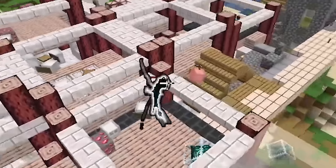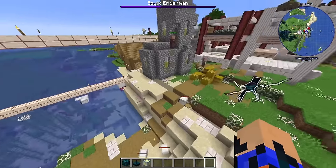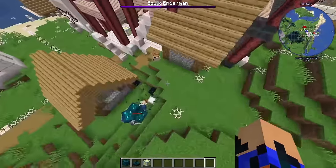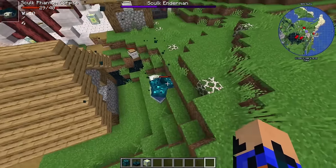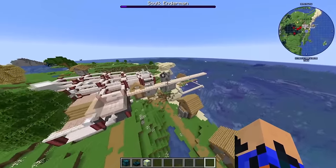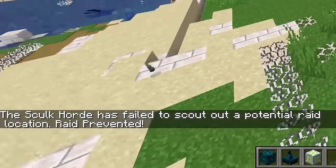We have a Skulk Enderman and it's getting beaten up — already at half health. The Mii's are fighting back, there are still villagers here. Meanwhile the infection is spreading. A Skulk Phantom will die. Although the infection has risen, the Skulk Enderman dies too. They're doing things so well. The raid has been prevented. There are new Skulk mobs spawning but they die instantly.